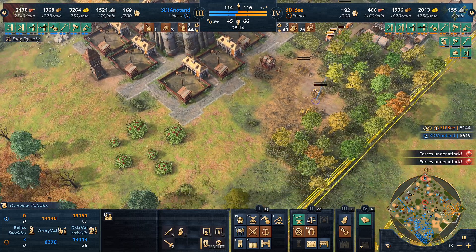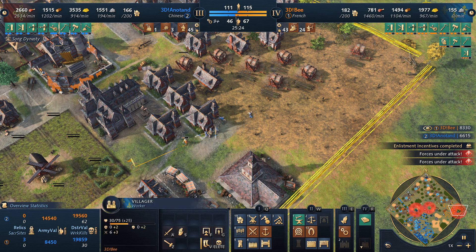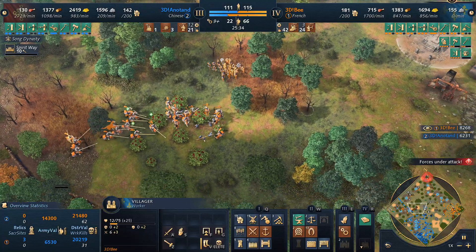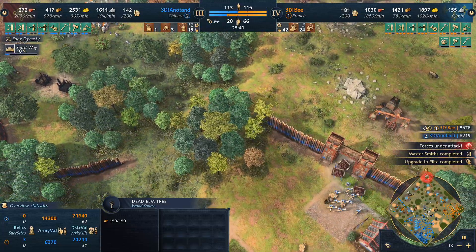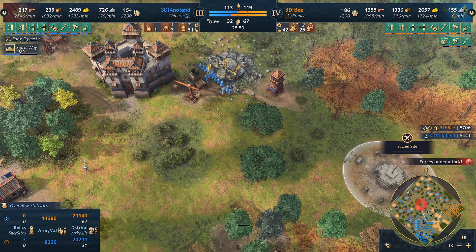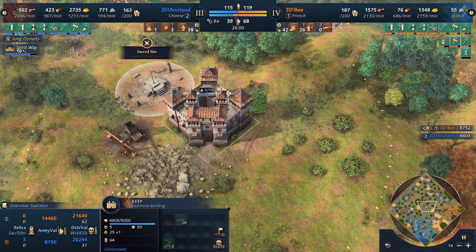A farming transition is coming out for the French — it's not often you see that because there's a lot of shore fish to be had, but it's slowly being taken. More knights possibly going down. 3DB gets a nice grouping of units — imperial age coming in for the Chinese very shortly with the Spirit Way. This could be rough for Anatan. He's going up to imperial age without that many units, and the elite upgrade just came in for the French royal knights. 3DB will take the Chinese age-up as a signal to attack — that's often when you're most vulnerable.